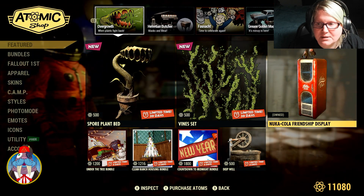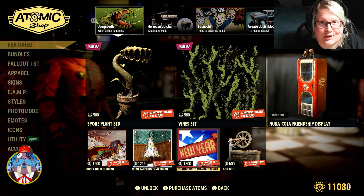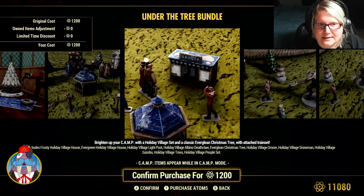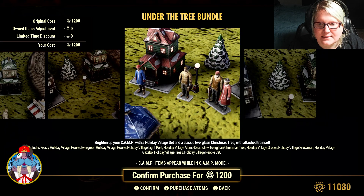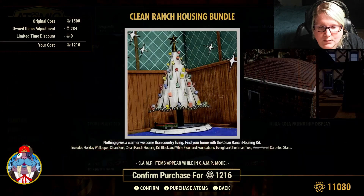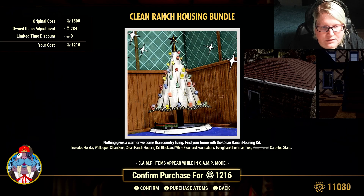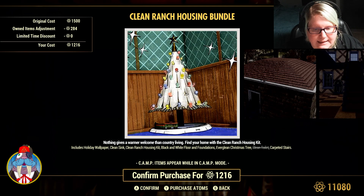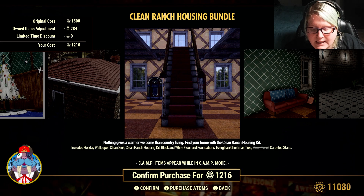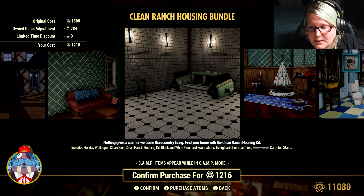The Nuka-Cola friendship display is back from a couple weeks ago. Looks like they've got a bunch of Christmas and New Year's stuff. The Christmas bundle here is $1,200, not even on sale — just regular price. I don't think they put this one up this year. It includes holiday wallpaper, clean sink, clean ranch housing kit, black and white floor and foundations, Evergreen Christmas tree, and clean toilet carpeted stairs.